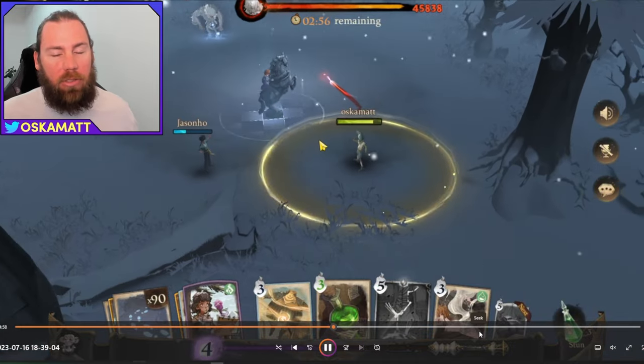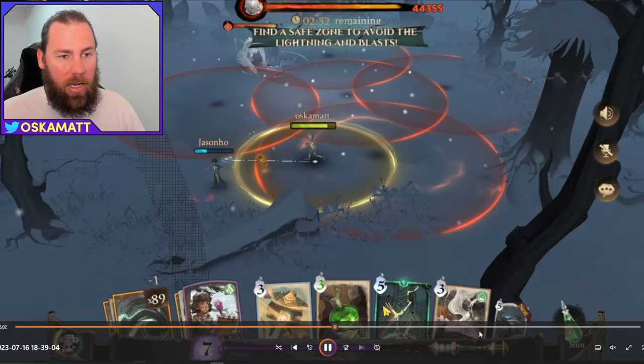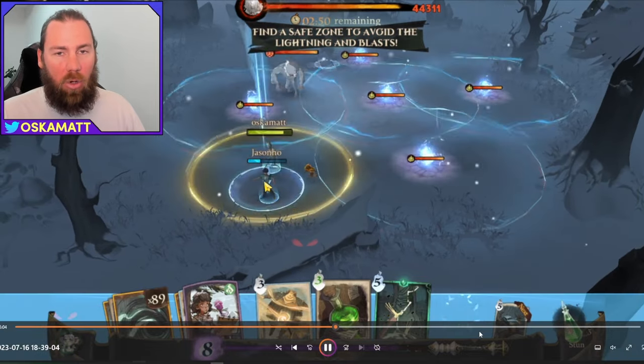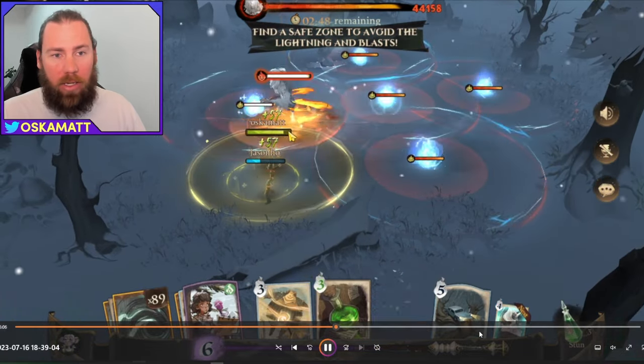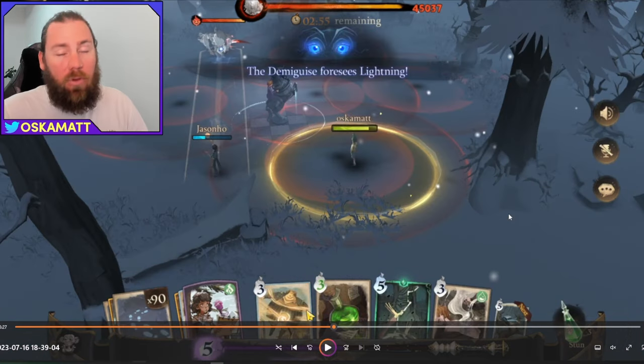I'm only on level 1 Deathly Dell so they don't hit very hard, but the main thing you need to know is those circles right there - that is death. If you get caught in those when you're on your correct level, you pretty much instantly die. The first attack the Demi guys does is this lightning move - it puts five circles down on the ground and then has that inner circle that goes out.